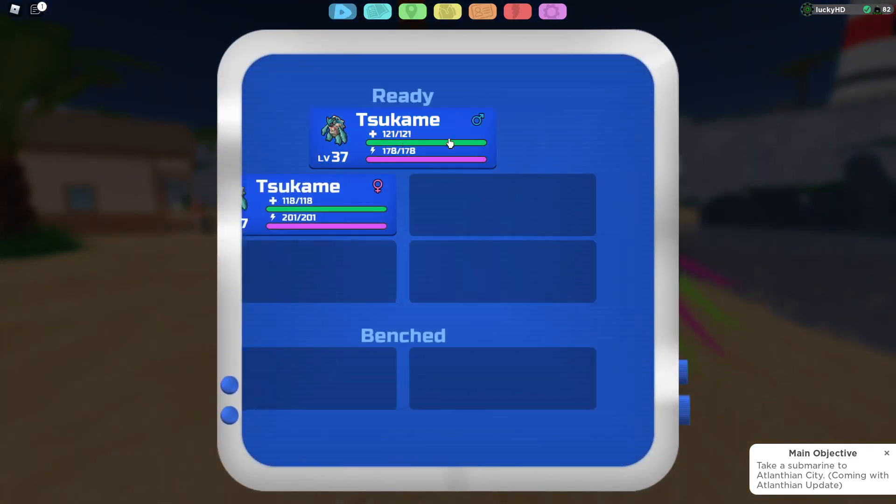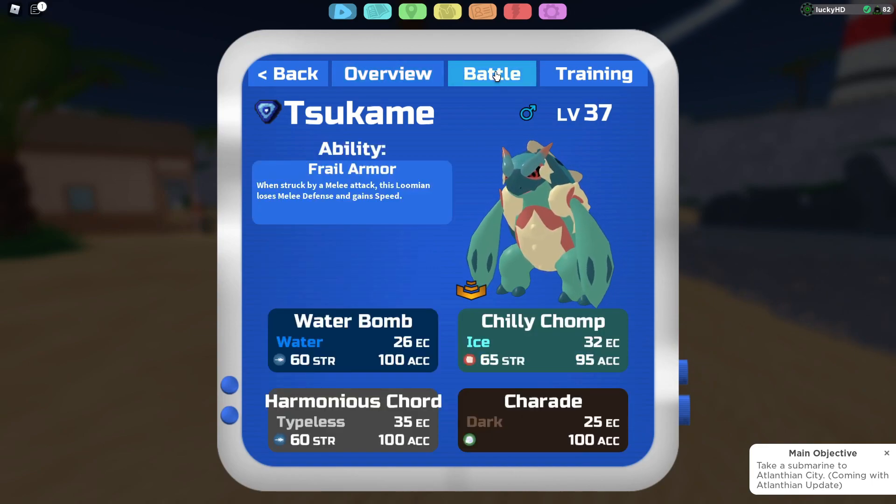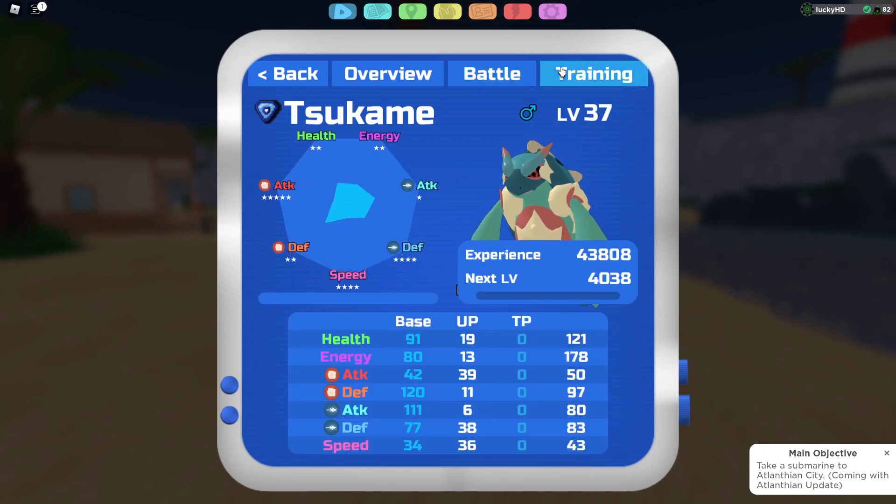As for stats — this Lumion is a pure water type, and its ability is Frail Armor. When it's struck by a melee attack, this Lumion loses melee defense and gains speed. Going into its stats: 91 health, 80 energy, 42 melee attack, 120 melee defense, 111 ranged attack, 77 ranged defense, and 34 speed. Definitely not the quickest Lumion in the entire world.